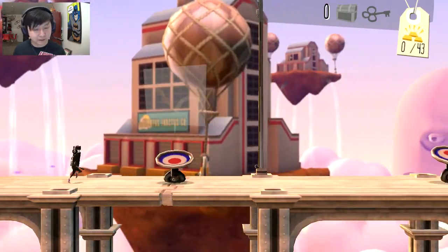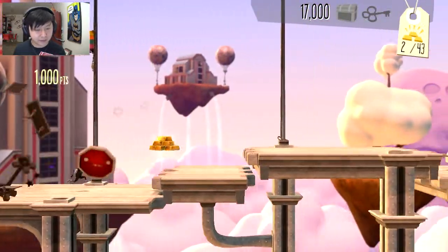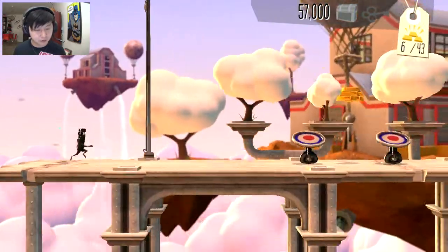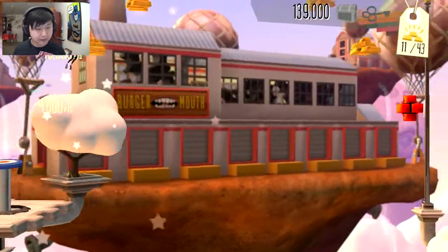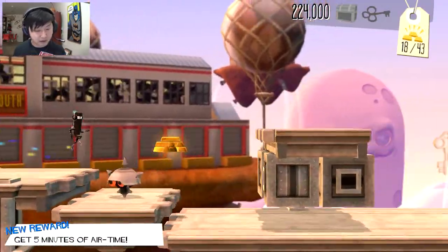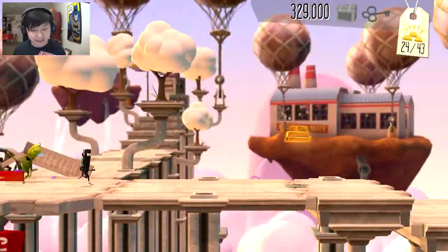Bouncy pads — we got these bouncy pads. They don't add much to the dynamic of the game except occasionally I'll probably have to use one to get some gold. That was close. I'm assuming I can't run into the sides of them — I'm assuming they'll probably hurt me. That's where the timing comes into play. You have to have pretty precise timing because if you jump a little bit too soon you might get launched into the side of one and die.